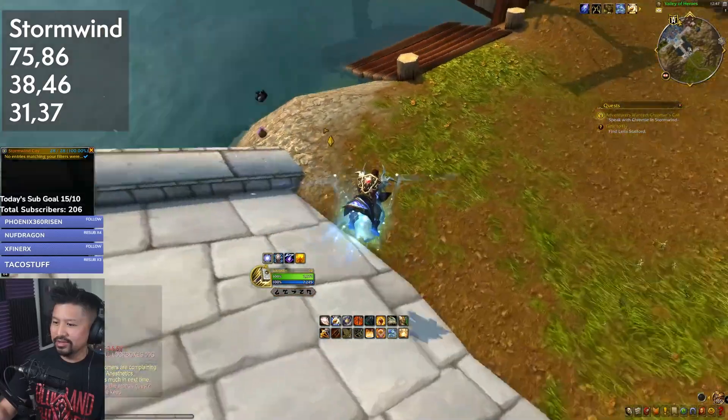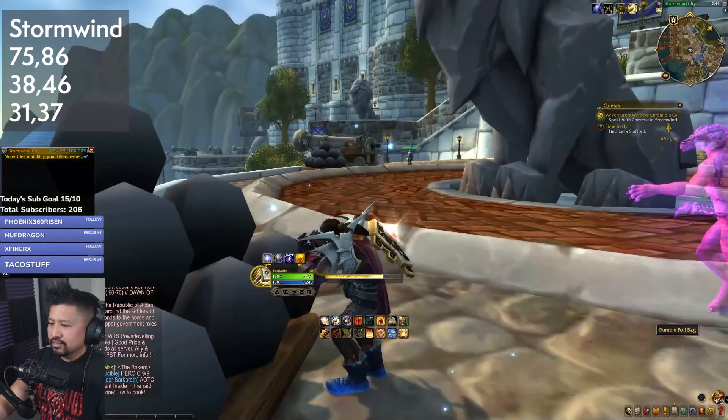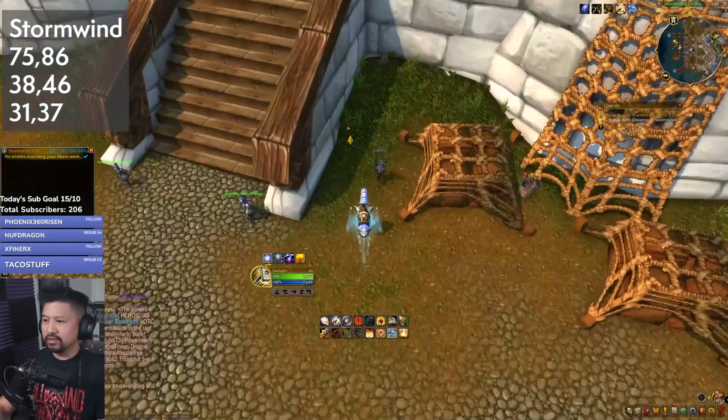In Stormwind, you're going to find one foil just inside the city gates after you turn right. Now head over to the docks — there's another foil by a set of cannonballs and a coin just down the stairs.